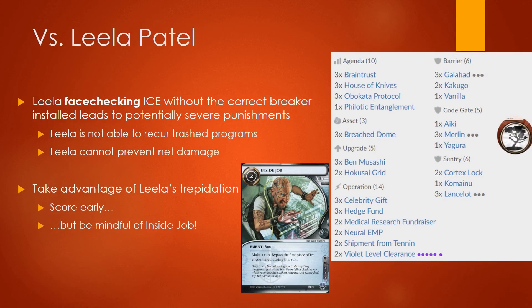We'll start with the Jinteki side, which I will be playing today. Up against Leela Patel, you will notice that your biggest strength by far is your ability to gear check the runner. Gear checking is when you basically tell the runner they need to have their breakers out, otherwise they can't get through the remote. It is particularly punishing for Leela to run without their full set of breakers — barrier, code gate, and sentry — because if they're missing even one and hit ice they cannot break, you can severely punish them by trashing their programs or dealing net damage, which could potentially wear them out or set them up for a flatline.